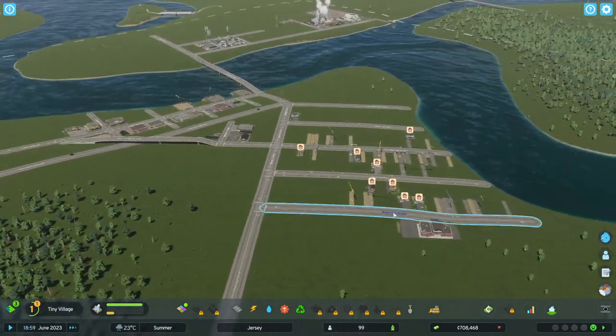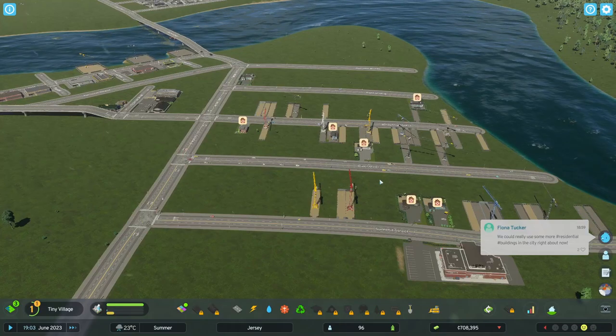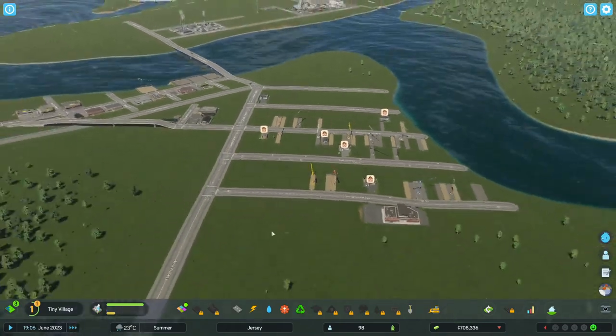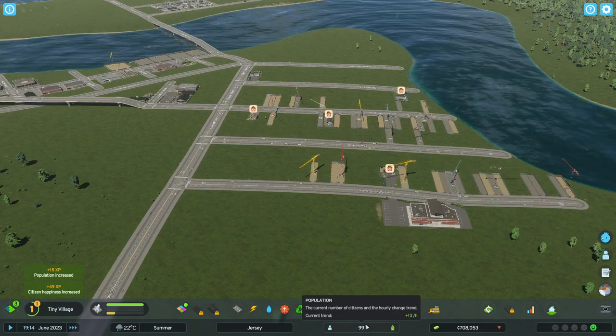Okay right, so obviously things aren't going well already. We've locked down on most of our houses — we've still got 99 unoccupied houses, I don't know where everyone's living right now, they're just living in some sort of ephemeral limbo state. So let's speed things up a bit so we get these houses built — there we go, here we go.